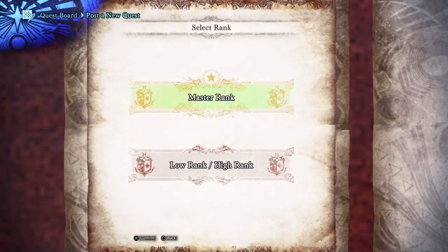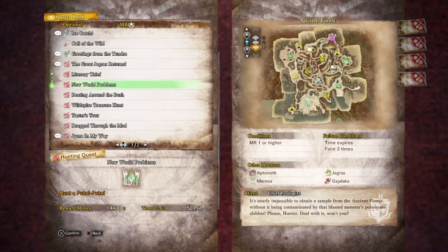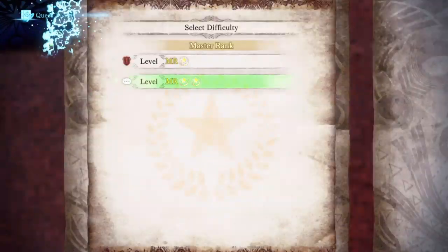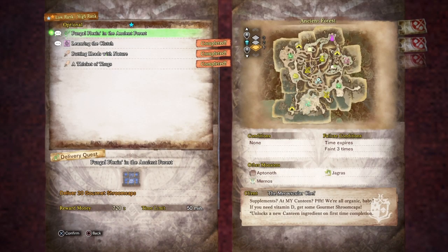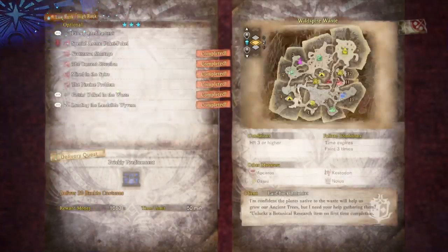We're just going to post a quest. We're going to go on Master Rank, Optional Quest. We're going to do it at the Wild Spiral Wastes, so let's make sure you do an optional quest of Kuluyaku being in the Wild Spiral Wastes.